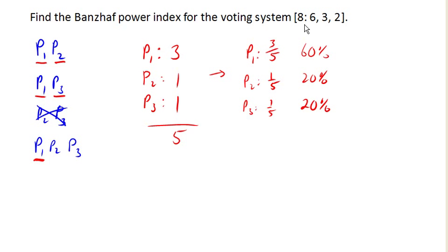We can conclude from this that Player 1 has 3 times as much power as either Player 2 or Player 3, and that Player 2 and Player 3 — even though they have different numbers of votes — have the same overall power in the voting system.